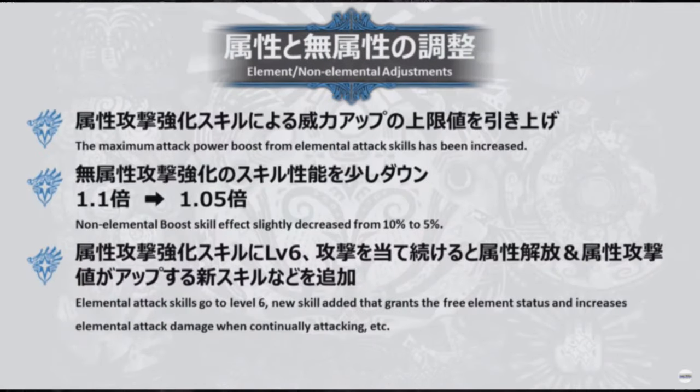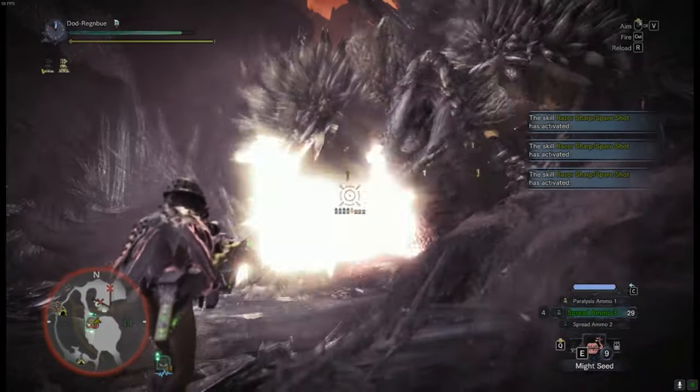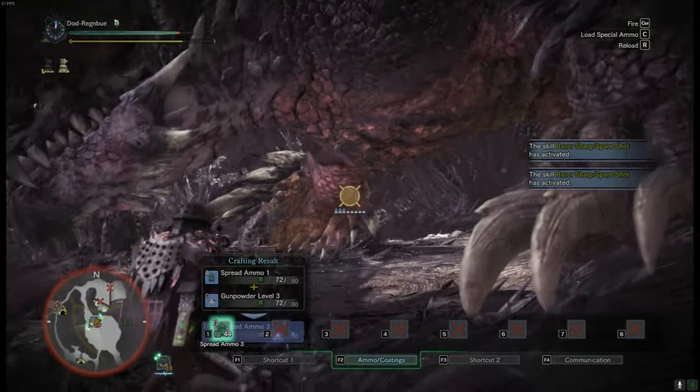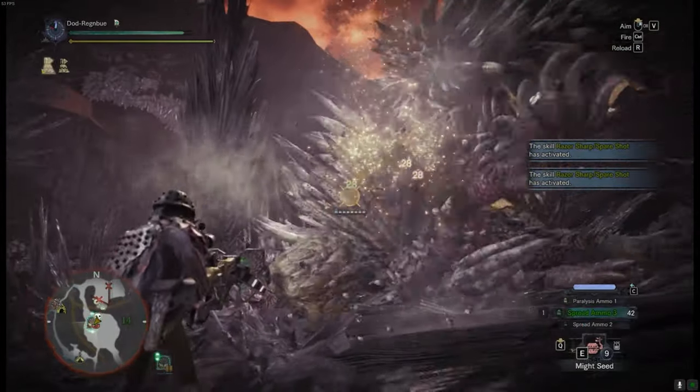This first one depicts some elemental and elementless changes. The maximum attack power boost from elemental attacks has been increased. Non-elemental boost skill effect is slightly decreased from 10 to 5 — I won't say slightly, that's a 50% cut. And elemental attack skills go to level 6, with a new skill added that grants the free element status and increased elemental attack damage when continually attacking.